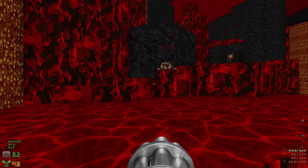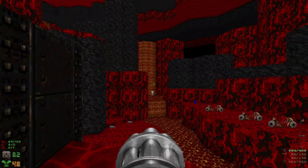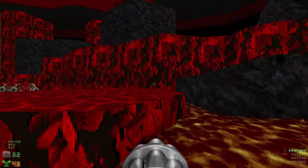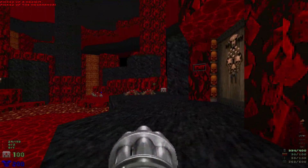Up here let's hit this switch — it's going to lower the lava over there. While that's lowering down, let's grab one of these med kits, the mega armor, and the blue key.